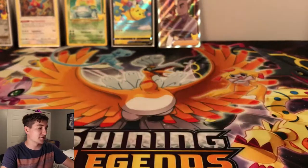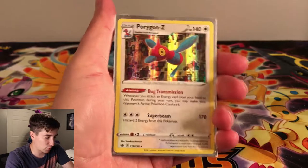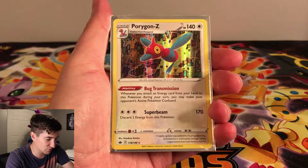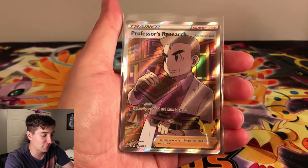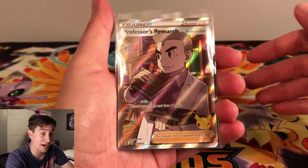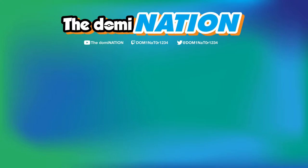To recap our pulls today: we got the Zacian Level X promo that came with the box, the Porygon-Z holo from Chilling Reign, Flying Pikachu which is a duplicate, Professor's Research Full Art also a duplicate but cooler, and easily the coolest pull — the Venusaur base set reprint. That's going to be it for this video. Thank you guys so much for watching. Make sure you like, comment, subscribe, ring those notification bells. Join the domination and I'll see you in the next video!